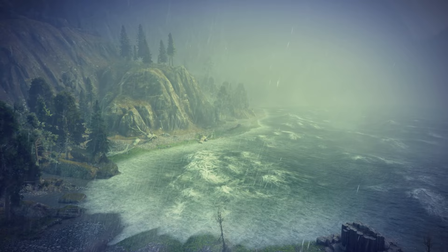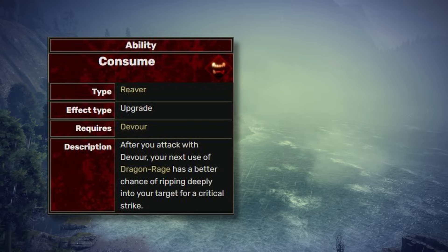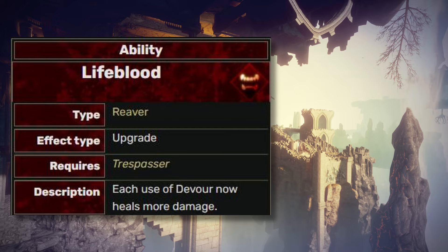Devour is pretty much tied to Dragon Rage, which recovers the health lost from Dragon Rage and can soon boost your quick chance of your next Dragon Rage. The Life Blood upgrade deals more damage with Devour and recovers more health. I'll say it's on the tier B list.